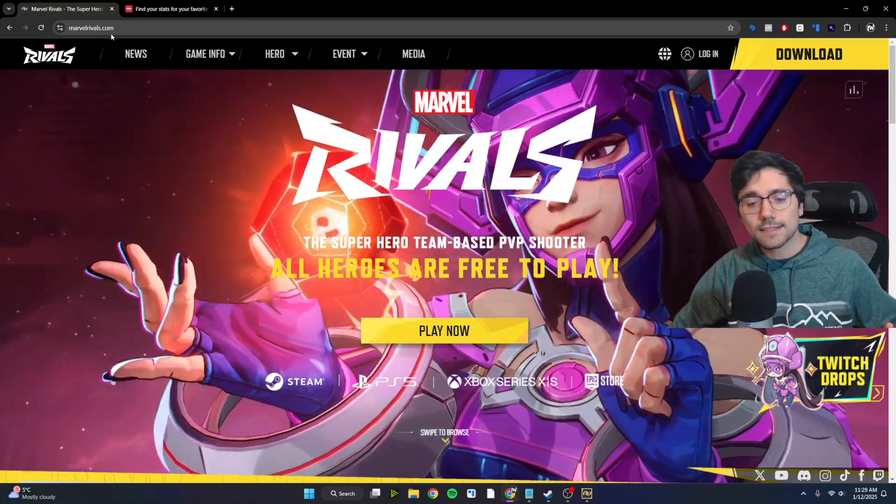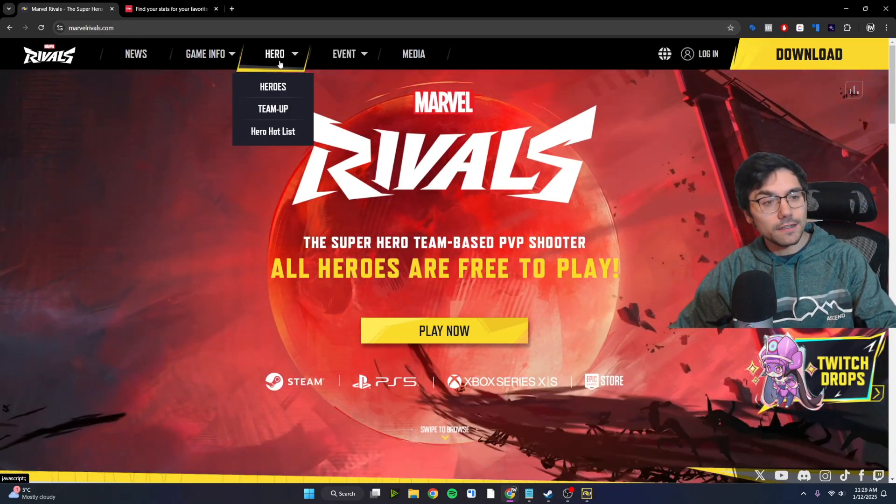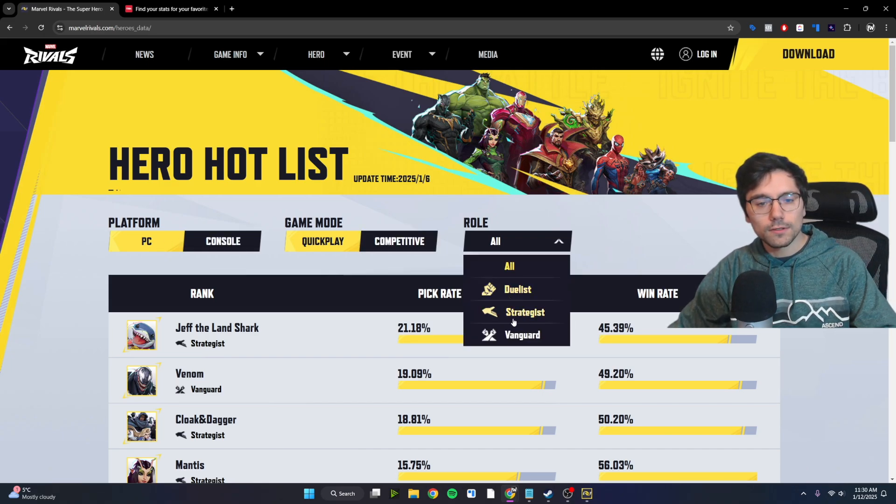The first place to find the stats is by going to marvelrivals.com, heading over to the Hero section, and going down to Hero Hotlist. This place is great because it shows you exactly the pick rates and win rates for all the different characters based on the platform and game mode. You can filter it by the different roles as well, so if you just want to see the strategist, you can do that.